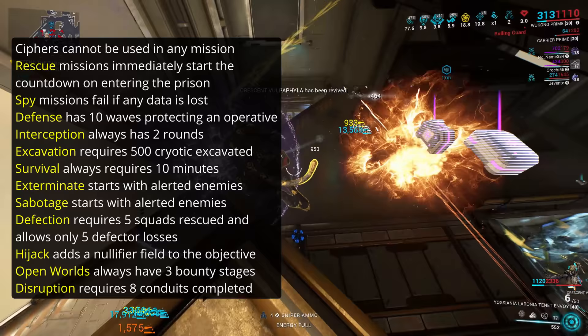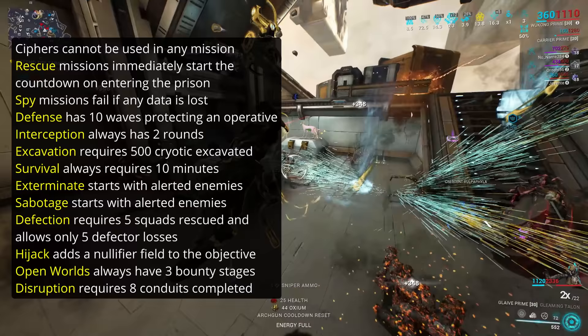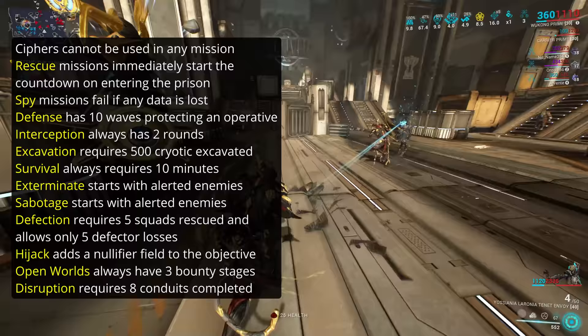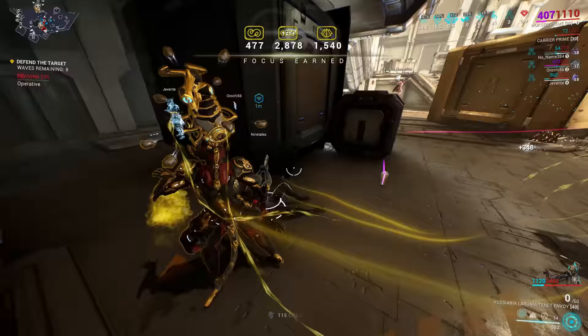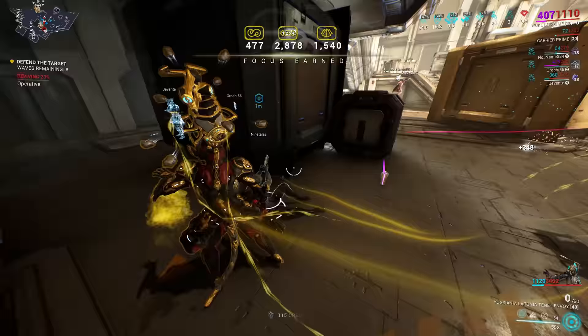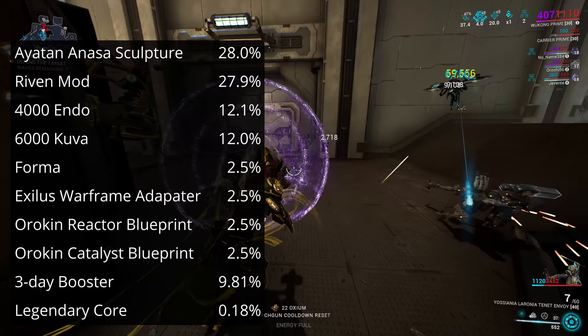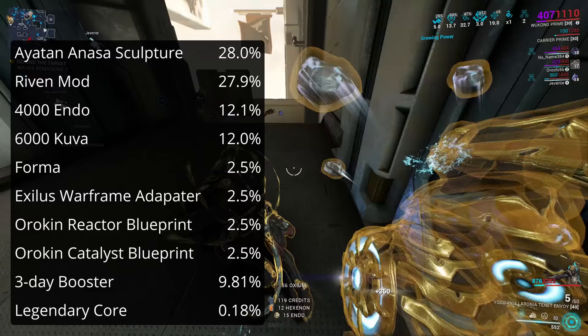The specific missions for the sorties also come with some other various modifications depending on the exact mission type. Spy missions will fail instantly if just one vault is failed, whereas defense missions have an operative to protect instead of a cryopod. Excavation demands you extract 500 cryotic to complete the mission. Sorties don't give normal mission rewards — this includes assassinations not giving out Warframe blueprints. Instead, you only get credits, the drops from enemies and crates during the mission, and then the sortie reward at the end of the third mission. The sortie reward will be a random item from the reward table, and is the same for everyone in the same squad on the third mission. If you're awarded a riven, everyone receives the same category of riven, such as shotgun.